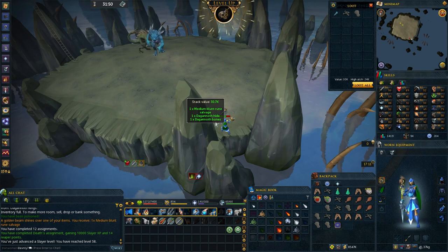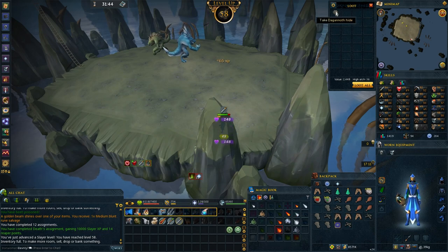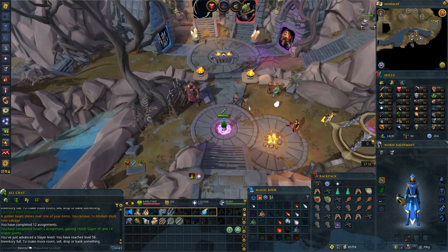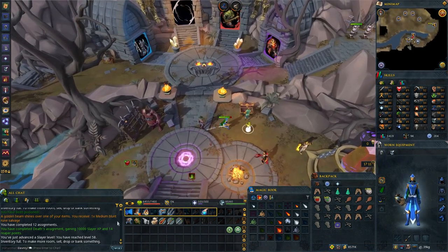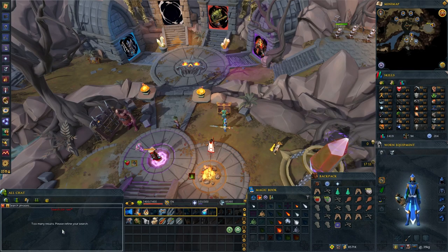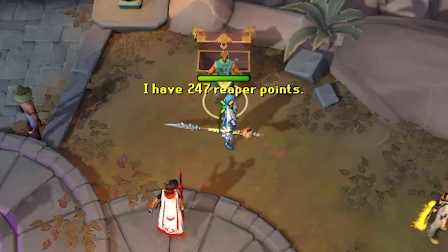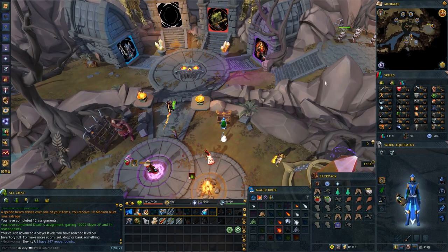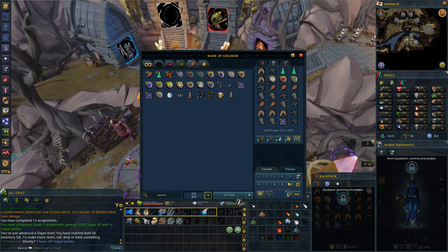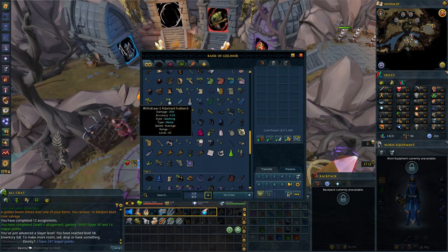That is our DKs Reaper out of the way. Nothing special this task — we did take two trips. We did however get a rock shell helm which is a new best-in-slot melee helm for us. We got 10k Slayer XP and 14 Reaper points, bringing us up to just shy of the Reaper's Choice unlock. We are three points short!